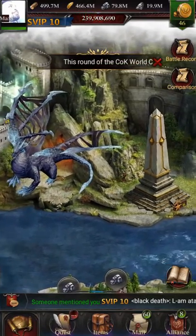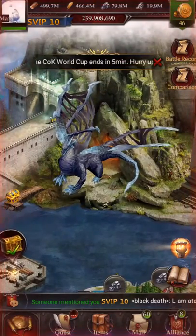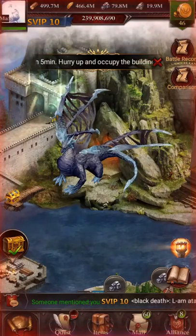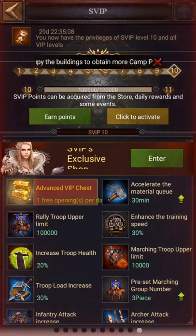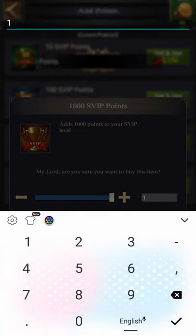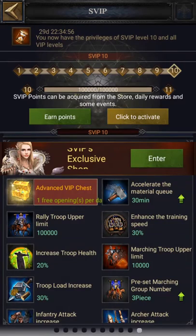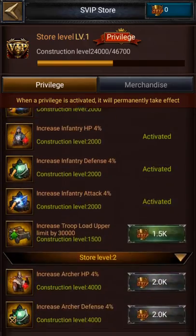Today I'm going to show you how to fix your castle for World Cup and it's gonna be quick. First we're going to come to the SVIP store, click on earn points and buy 34 of these. When you do that you can just open the SVIP store and activate all these buffs.